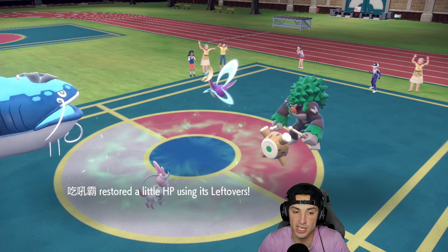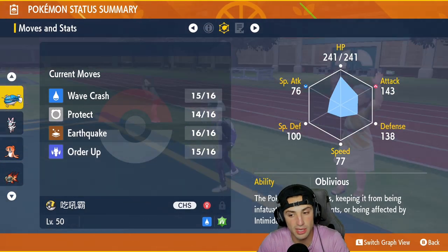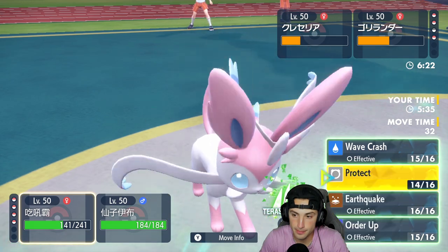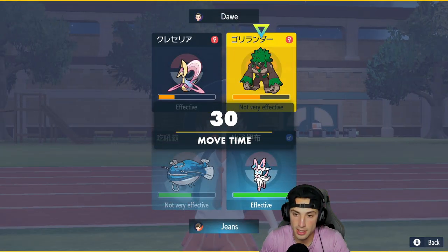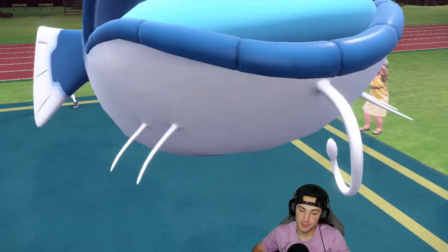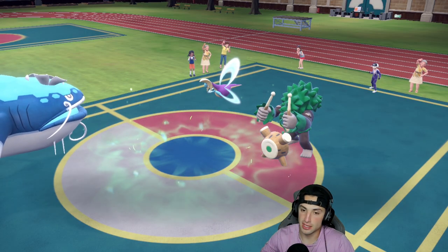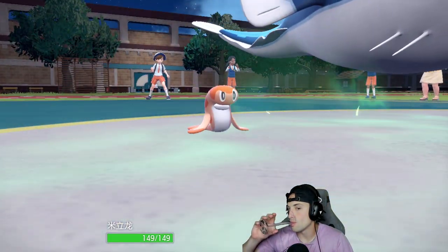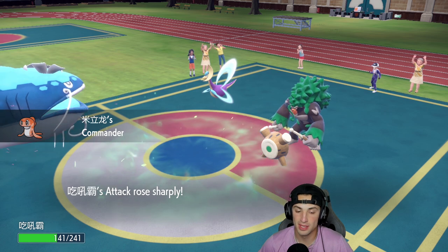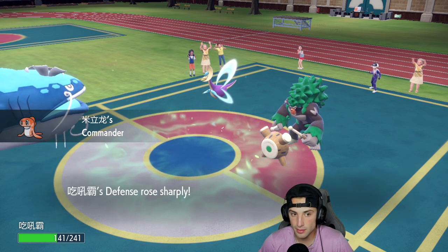Bullet Seed into Dondozo is huge. Thinking about swapping into Tatsugiri — even at minus one I should be able to outspeed. Nice damage, love that. I'm definitely going to try to get rid of Cresselia here. I see Dondozo's speed, I'll get back a huge amount of HP with Leftovers and terrain. You're minus one — after a plus one boost you should be slower than me. So from here I'm going to Tera and just get rid of Cresselia.